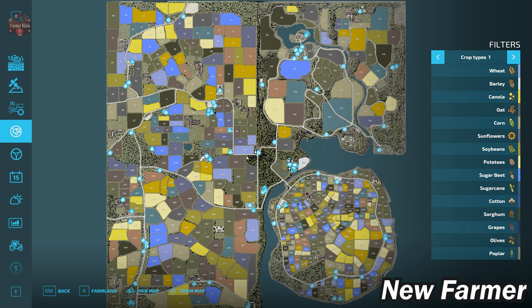Most of the time, a 4x map is simply things scaled up — we still have four or five farms typically, lots of fields, but the fields are typically bigger. Here we have a massive number of fields, the maximum number of buyable farmlands, 22 farms, 55 productions or BGAs — one per map. We do have a single shop strategically placed right in the middle between all four maps, and a single animal dealer not too far from the middle.